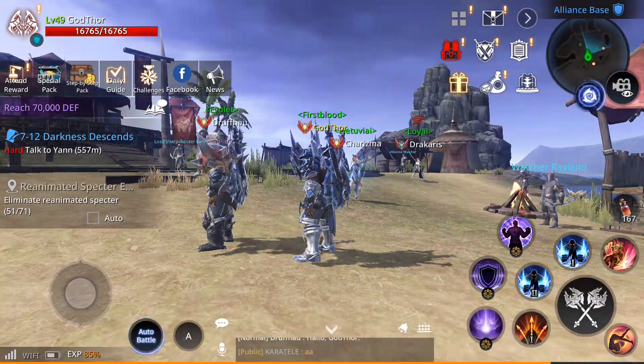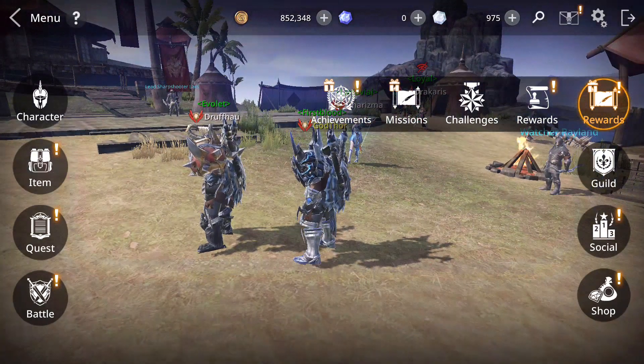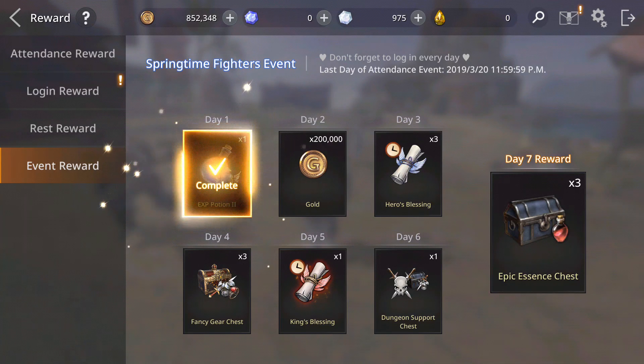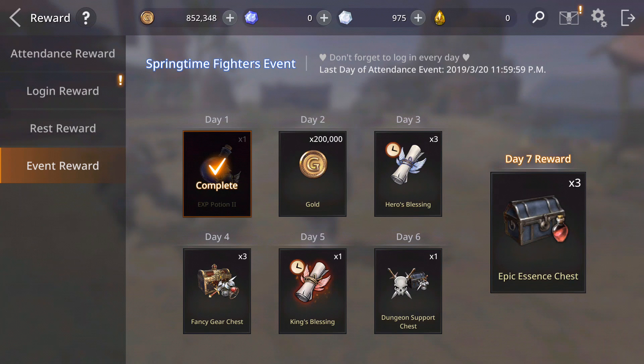Now let's start with what they added. Let's check the rewards — they added a seven days reward. First day you get experience potion, 100,000 experience gold; second day hero blessing; fifth day king blessing, which gives a lot of experience increase and also gold from doing the repeatable and daily quests. You should get this fancy gear and the last one is an epic essence chest.